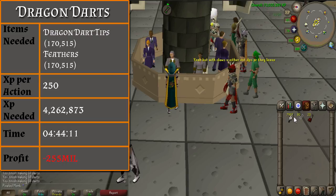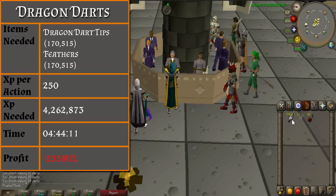From level 95 to 99, you will be making dragon darts. You will need 170,515 dragon dart tips and feathers. You will gain 250 XP per action, taking a total of 4 hours and 40 minutes to master Fletching. However, this will yield a loss of 255 million GP.